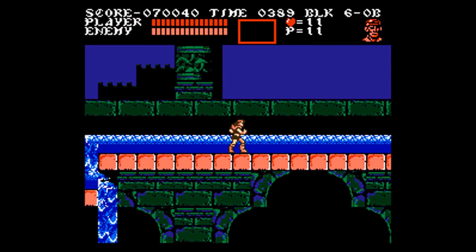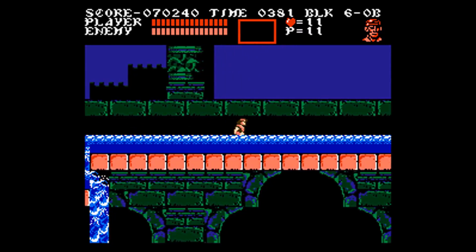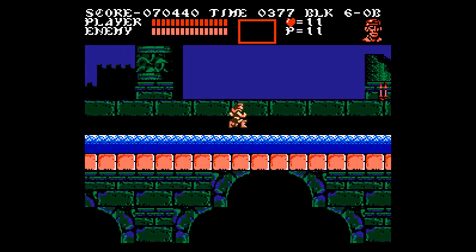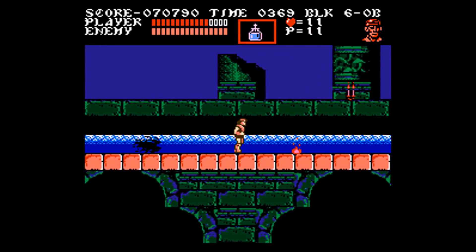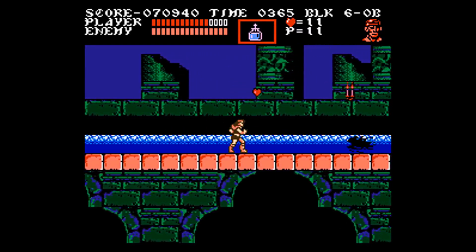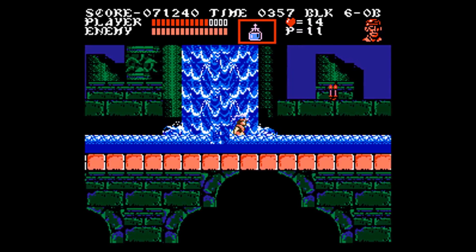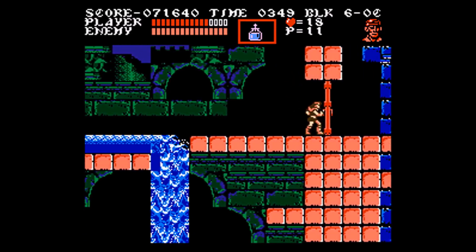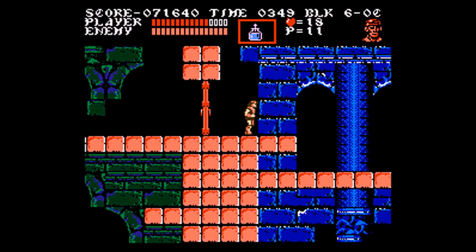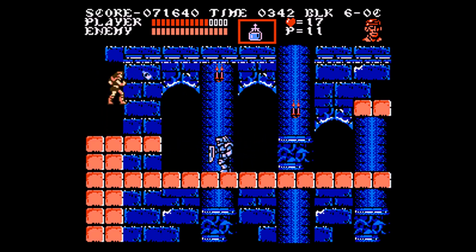Grant's short-range attack means the timing required to kill the fish before they get to you is much more stringent, and I messed up too many times — the current knocked me into fish and it just didn't work out. Bad decision making on my part. So I won't have the stopwatch for 6C like I wanted, but I have a backup plan: doing 6C with holy water. Doing 6C without any sub-weapons at all is actually almost harder than doing 5C without, because 5C gives you the luxury of taking your time and whipping turret projectiles to get your bearings, but 6C is relentless — turrets, axe guys, and bats constantly spawning.